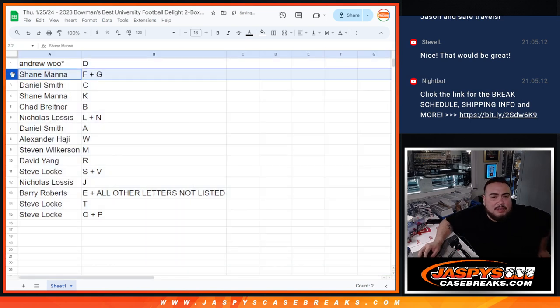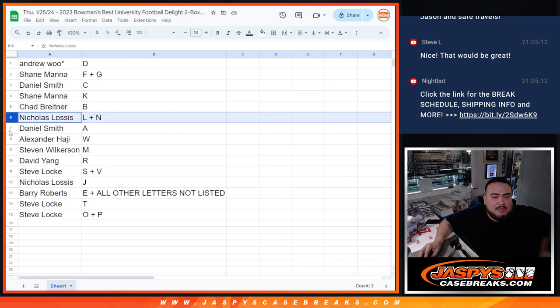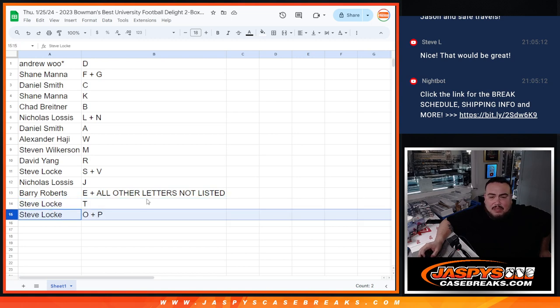So Andrew with D, Shane with FG, Danny with C, Shane with K, Chad with B, Nicholas with LM, Daniel with A, Alexander with W, Steven with M, David with R, Steve with SV, Nicholas with J, Barry with E, and all of the letters. Steve Lock with T and OP for Steve Lock as well.